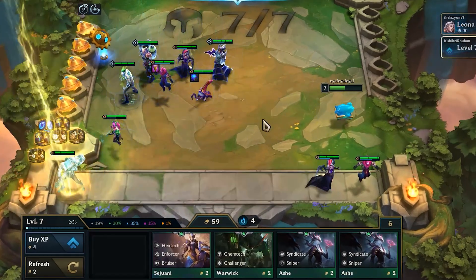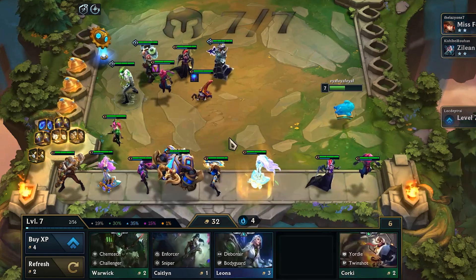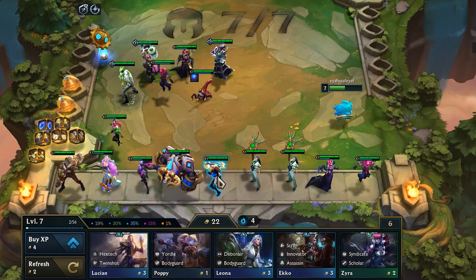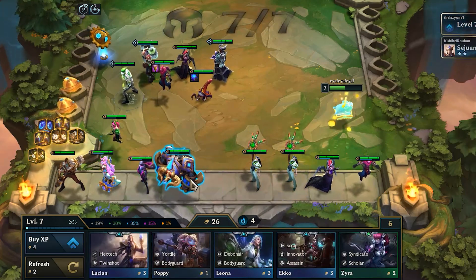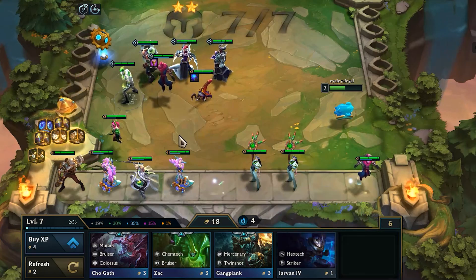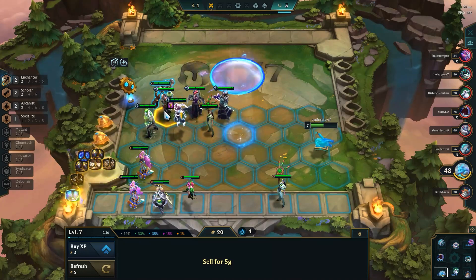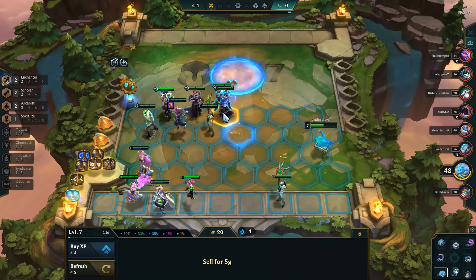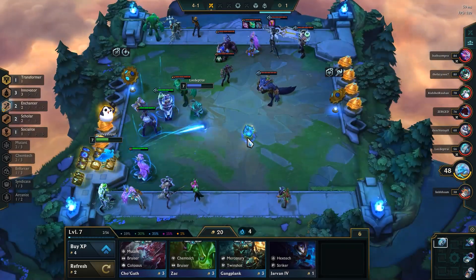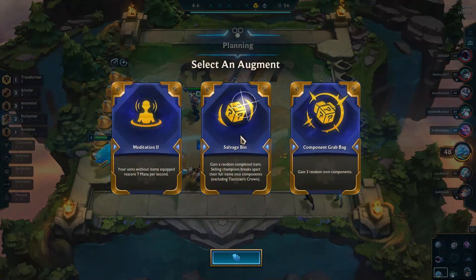Moving into Stage 4, Faye leveled to 7 beforehand and is rewarded with a Jace in her shop. Any 5-cost on 7 is definitely a high roll, but gives Faye the opportunity to pivot her composition in a specific way. Having not used many of her components and knowing a lot of the lobby is contesting Arcanists, she can play around the Jace instead. This doesn't completely toss away her plans to play AP, and she also rolls into Seraphine, Morgana, and Renata. Being willing to transition from one plan to another and play flexibly is the turning point in this game for Faye, even though her starting items and augments were very much pointing towards her playing a full AP board. Thanks to that transition, Faye makes it into the next augment round with a 4 win streak, a good economy, and a stable board.